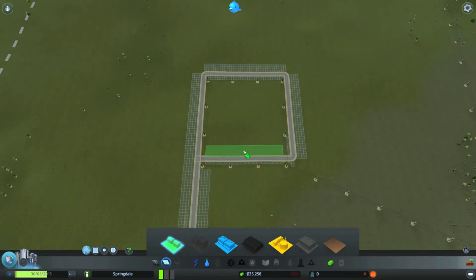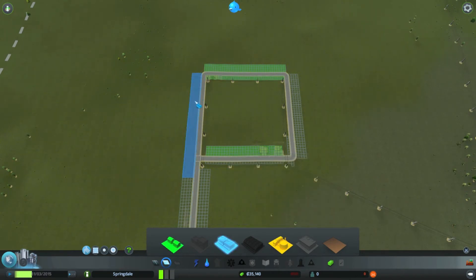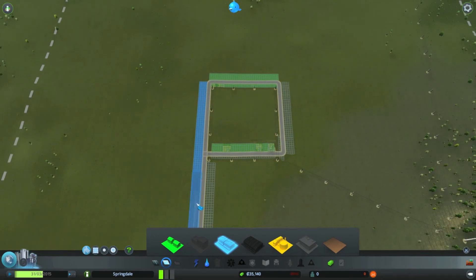So let's zone this area as residential, and this area over here is residential. Next, we're going to put this outer space as a commercial zone. And then the yellow, of course, is going to be industrial.